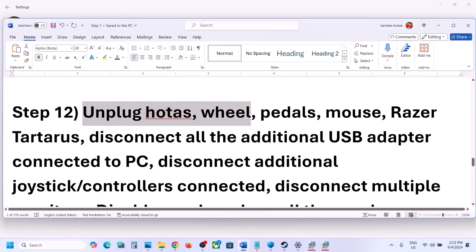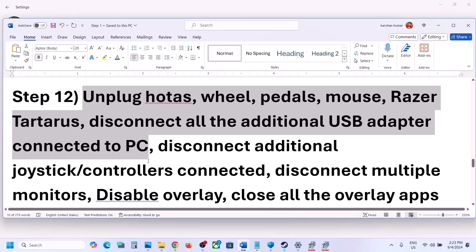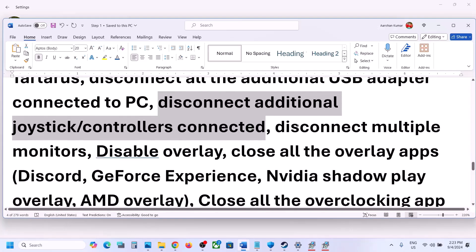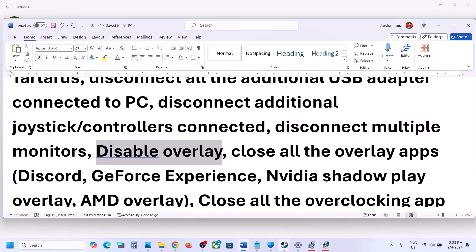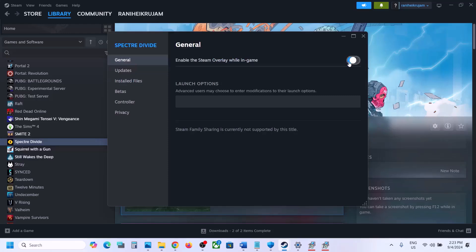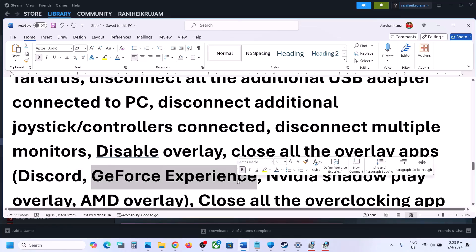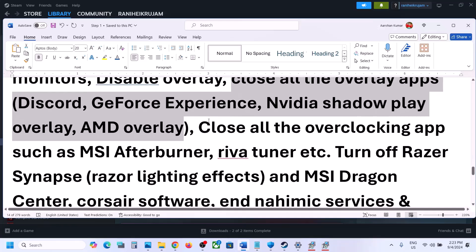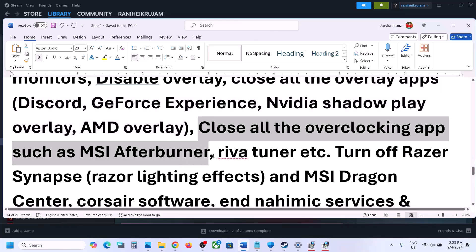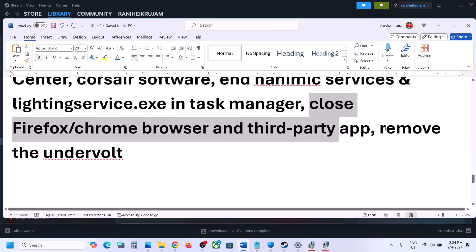The next step is to unplug all external devices you are not using — controllers, USB adapters, or any other peripherals. Try launching the game on a single monitor. Also disable overlays: go to Steam, right-click the game, select Properties, and on the General tab turn off Enable the Steam Overlay While in Game. If you have overlays on in Discord or GeForce Experience, turn those off too. Close all overclocking applications like MSI Afterburner and any other third-party software or browsers.